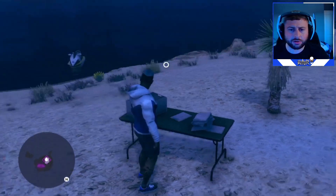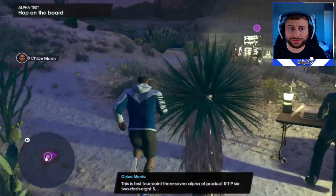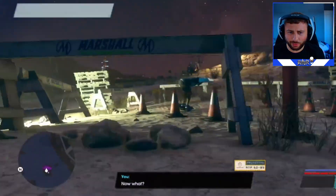You come over here to the Alpha Test area, load it up, and this is where you get to prototype and see the hoverboard. We get to test it out — look at it, it looks absolutely amazing. Hop on board!